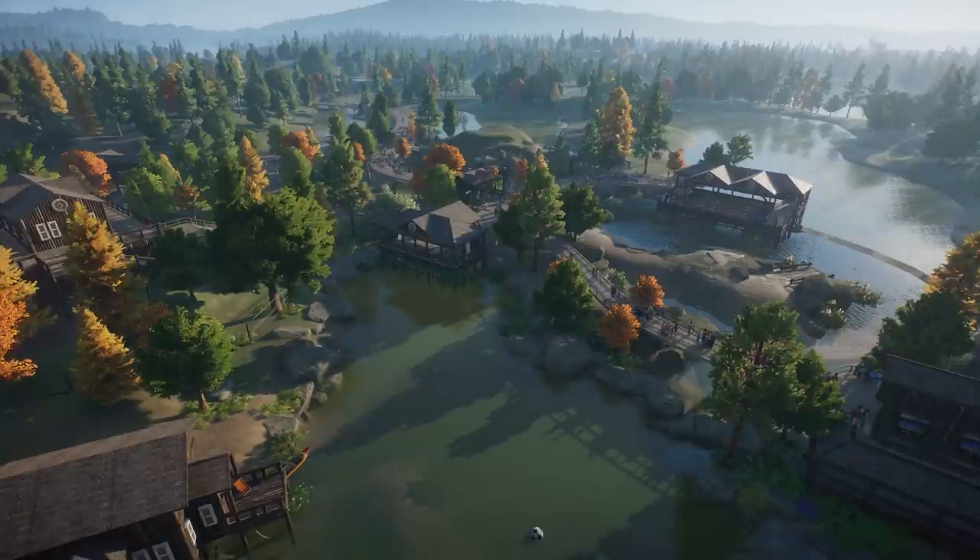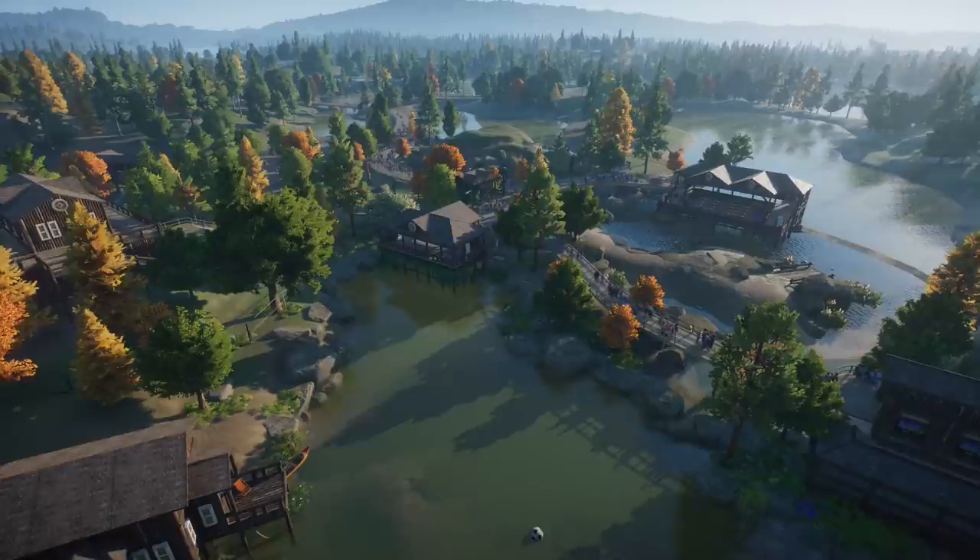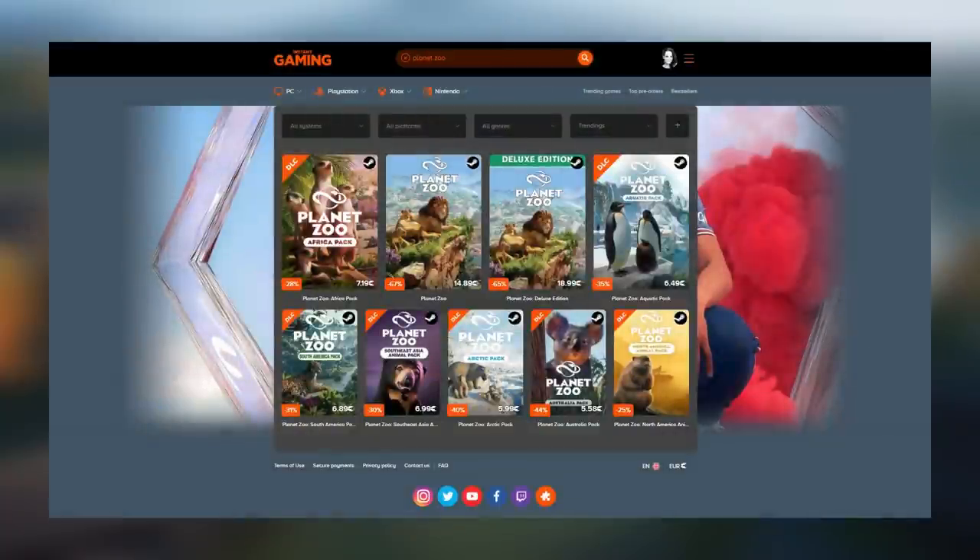You can also now get this map in sandbox mode with or without the buildings. If you want to know more about that, I highly recommend watching the video about the free update 1.7. A quick note before we go to all the animals: our channel is sponsored by Instant Gaming, so you can now get a Steam key for the North America Animal Pack via their website with a 25% discount. The base game and all other packs are also available with a great discount on their website.